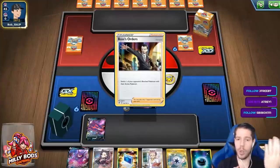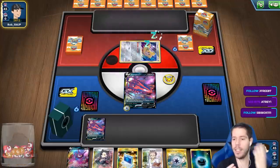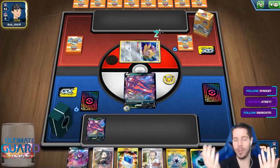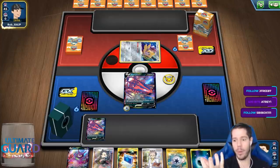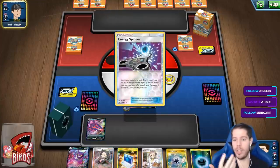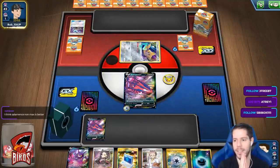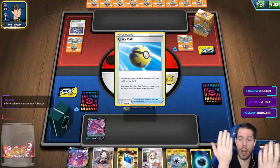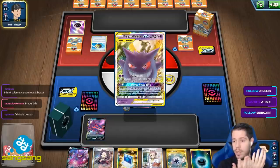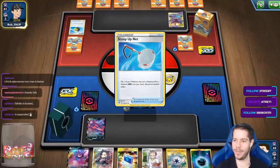Then we go into weakness. Eternatus is weak to Fighting — there's no good Fighting deck. Whereas Salamence is weak to Lightning, and Vikavolt is a brand new thing people want to try, and it's a threat. Pre-rotation there's even still Pikachu & Zekrom decks. So card for card, why would you play Salamence when you could play Eternatus?